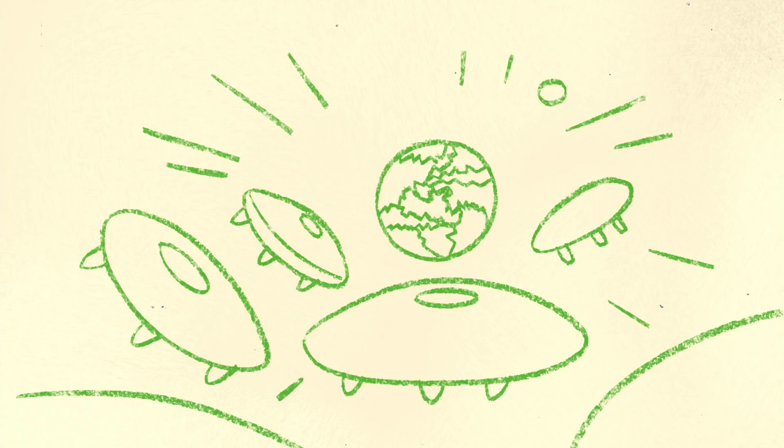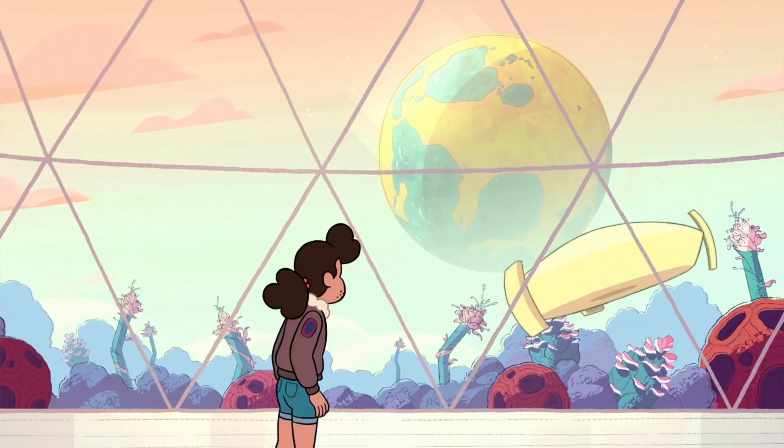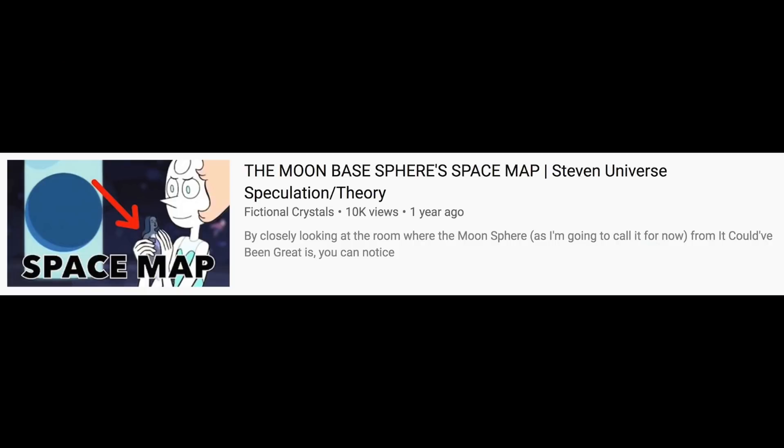People tend to only pay attention to the orb itself, when we should be paying attention to the entire room as a whole. Circles are scattered around the place — they represent moons, planets, and stars. The room has a curved ceiling, same as observatories. Gems are a race that seek to colonize planets. Each of the diamonds have planets and moons under their control, as seen in their murals: White with the most, then Yellow, then Blue, then Pink. The diamonds have to plan to colonize, choosing planets with the best resources to create the perfect gems. It takes time and strategic thinking. One of my first theories was that this room in the moon base was used for that — a space map for strategizing and surveying the area. I still stand by that idea.